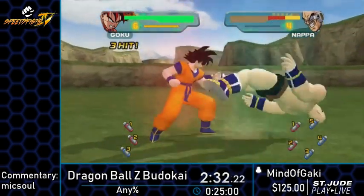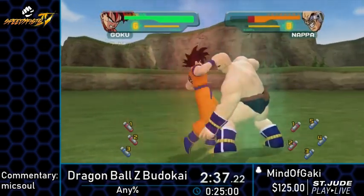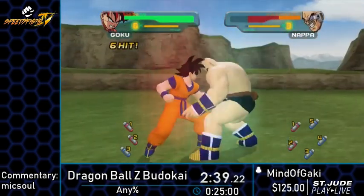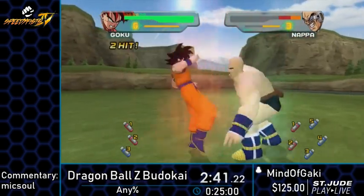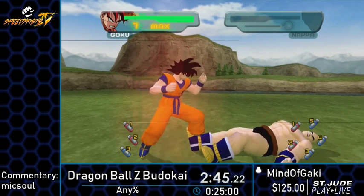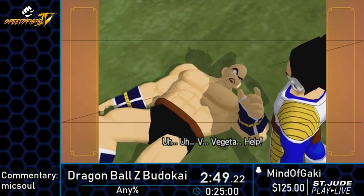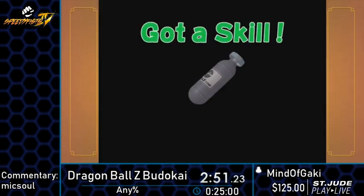Combo cancelling is extremely easy to do in this game. It's literally just doing two different combos and right before you finish them, just hit guard. It immediately puts you right back into your base position and then you go back into another one. Yeah, the models are pretty bad for Budokai 1 — it's really funny sometimes.